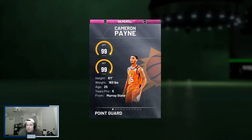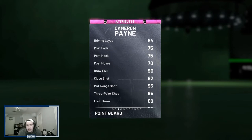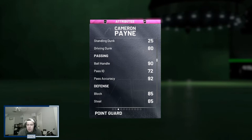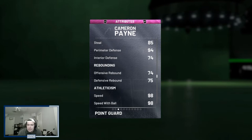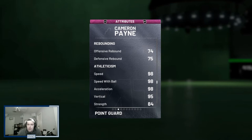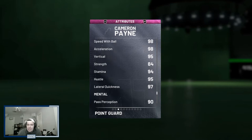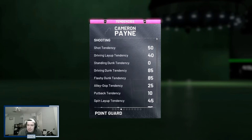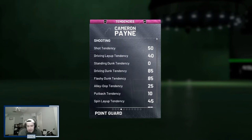Cameron Payne is 6'1", 99 offense, 99 defense. Admittedly he is very undersized for my team, but he has a 94 driving layup, 95 three-pointer, 95 mid-range, 80 driving dunk, 90 ball handle, 85 block and steal, 74 interior — which is definitely low — and a 94 perimeter defense, 74 rebounding, 98 speed, speedball, and acceleration, and 97 lateral quickness. The thing about this card is he's just going to be too small; he's going to get destroyed on the interior, and even on the perimeter it's going to be hard for him to keep up because he's just not physically big enough.